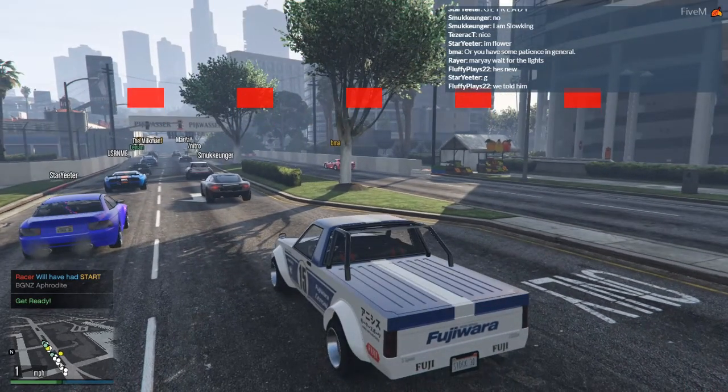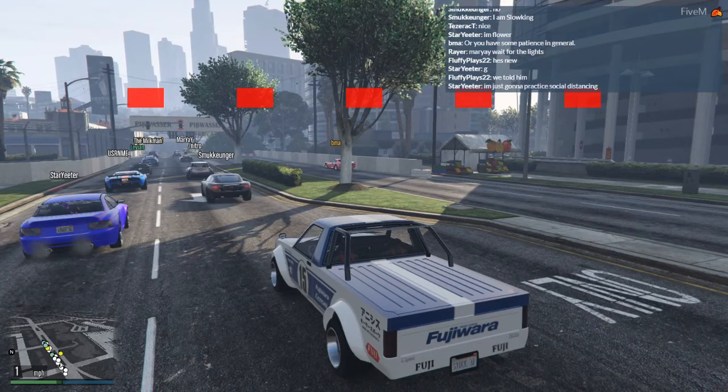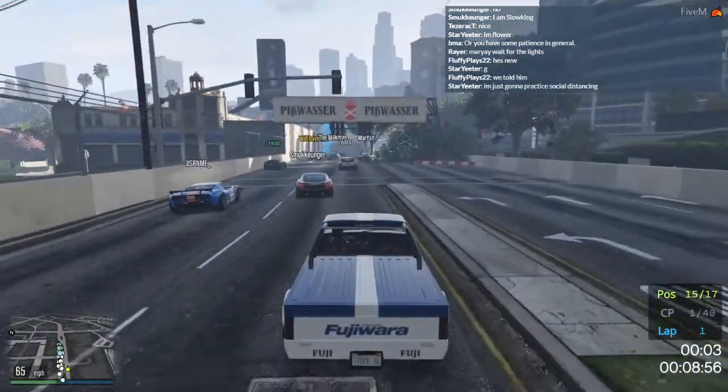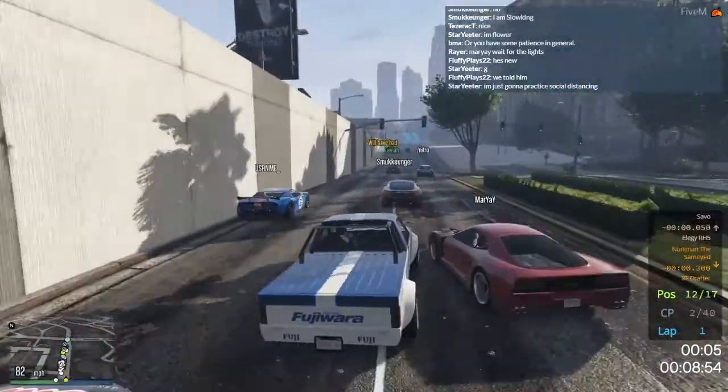we are racing the mixed class of Sports B and Sports Classics A, because they are on pace. So let's see what we can do with this lovely car that is Hisoku Custom. And that guy is already stuck on a tree, goddammit.